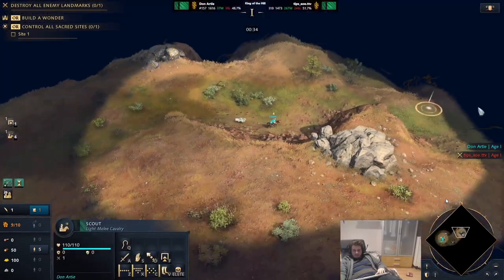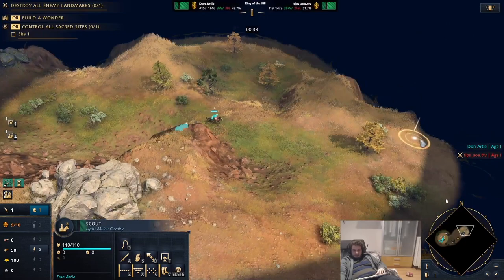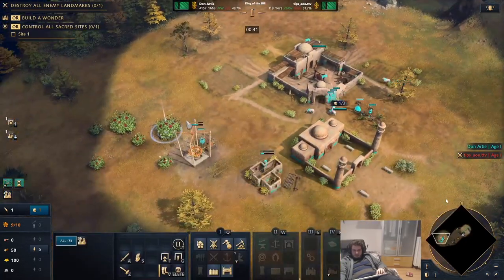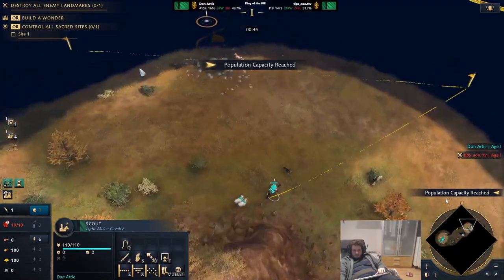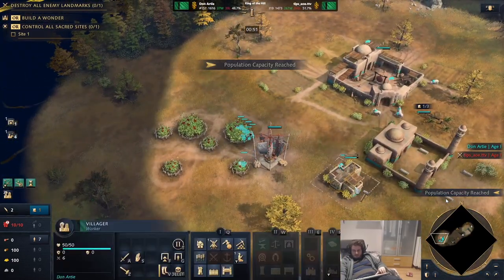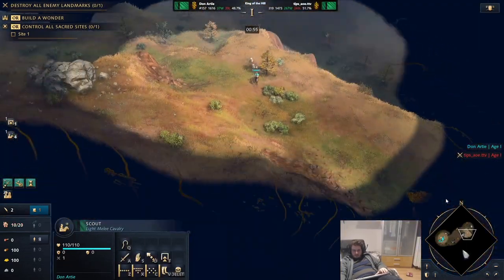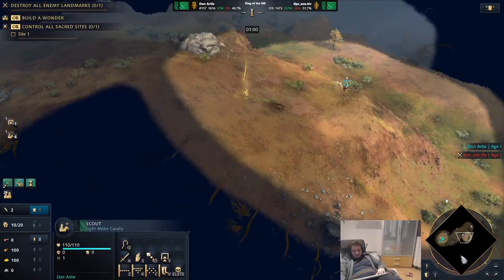For the early game, there's already videos of the build on my channel, so I'm not really going to go over it too much. I still do the same thing — just go 8 on food, 1 on wood, 3 on gold. We see a scout in the north, which means we can just go south. It's Delhi versus Delhi, so he's only going to have one scout.